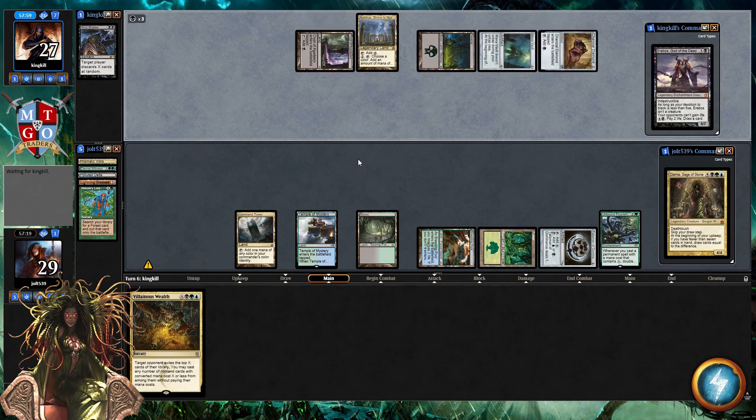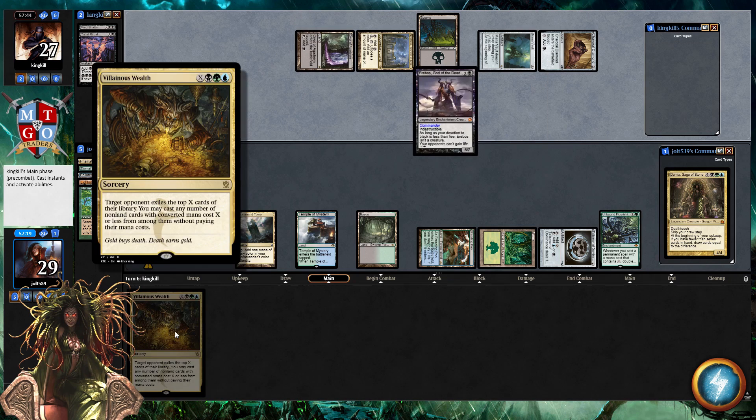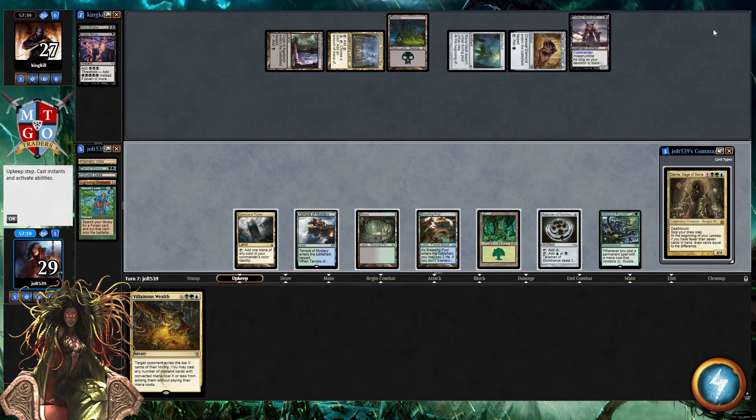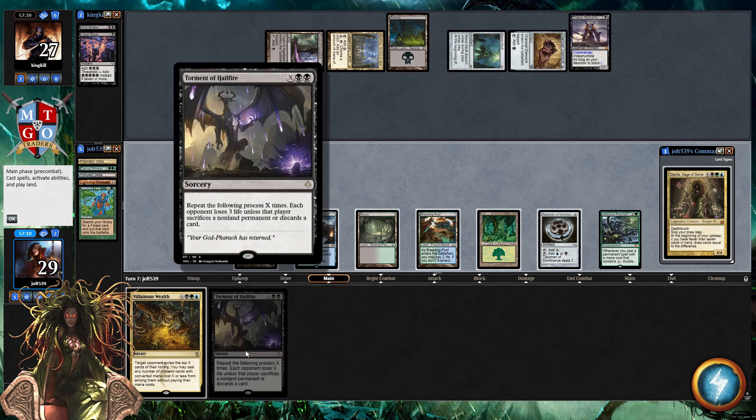With Damia starting out as planeswalkers, over time I started cutting them each set because when you overload Damia with planeswalkers, that cuts back on ramp and soul-tie building blocks. If you're building a soul-tie commander deck you want answers for a lot of things, then get to the late game and go for something like Villainous Wealth. So I just slowly started cutting planeswalkers until it really wasn't 'soul-tie planeswalkers' anymore.